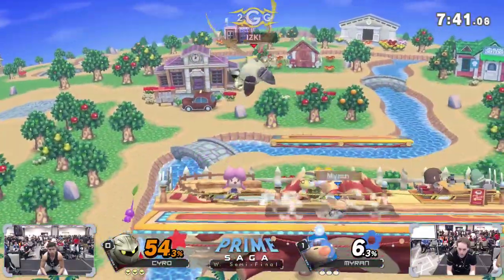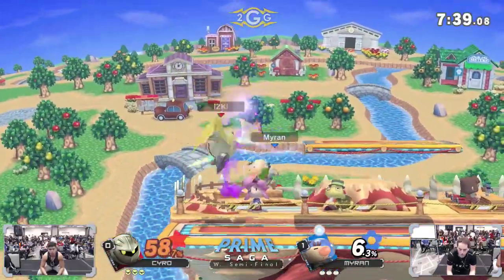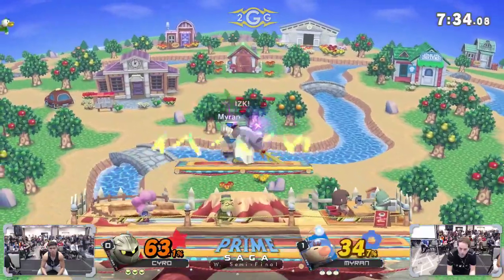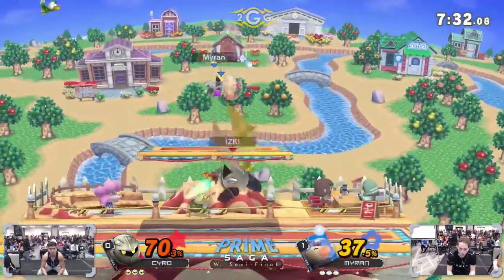We saw a similar matchup earlier today — I think Buzz ended up playing S2H and it was relatively close. Kyro's got a lock going, but wow — good whistle coming out from Myron, minimizing the damage and actually reversing the situation.